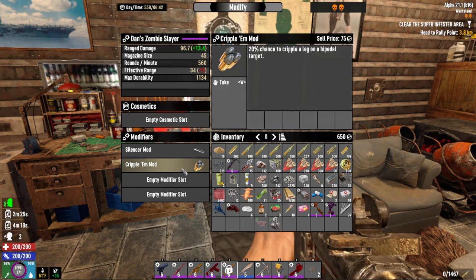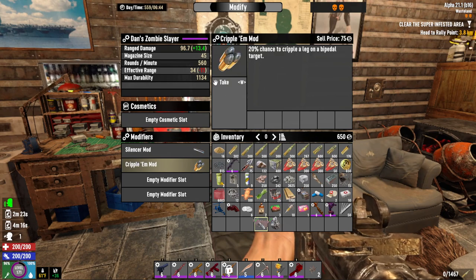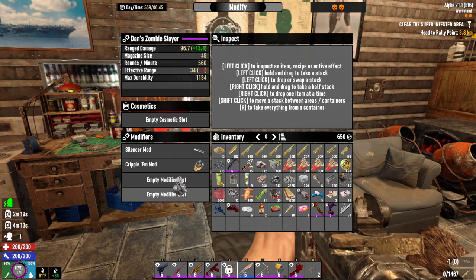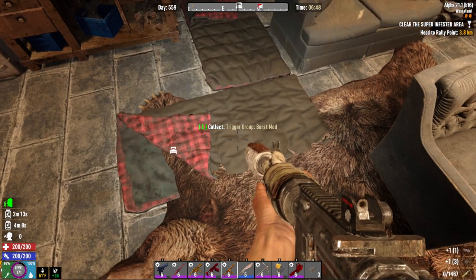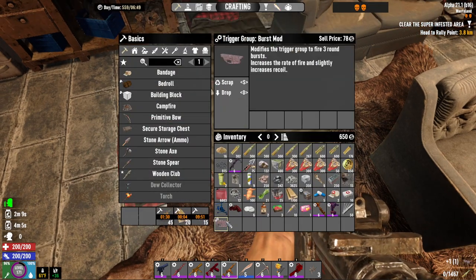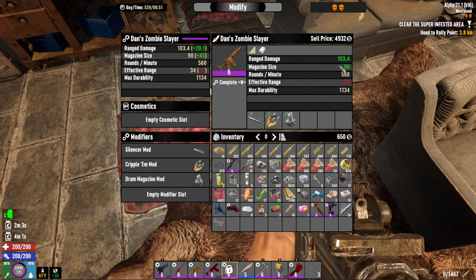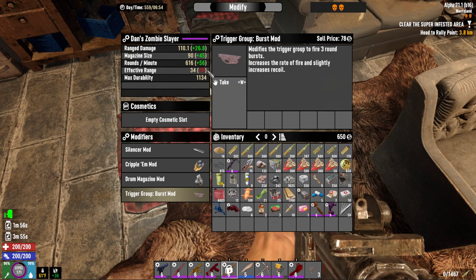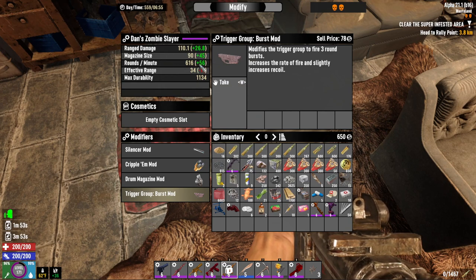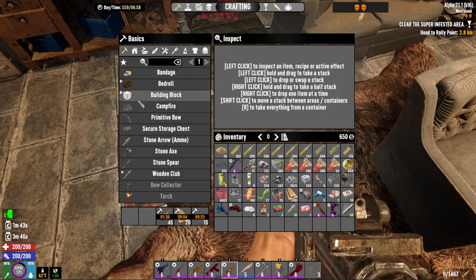So we put a silencer on there because I like my silencers — it takes away a little range. The Cripple A mod adds a 20% chance to cripple a leg on a bipedal target. We've got a drum mag mod to add more magazine size. With all mods applied we're up to 110.1 range damage, 90 round magazine, at 616 rounds per minute — range is a bit less due to the silencer, but that's okay.